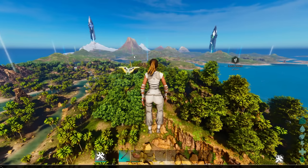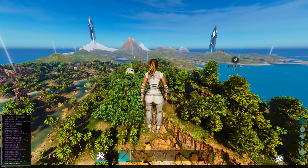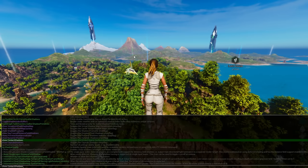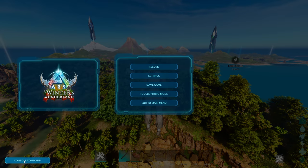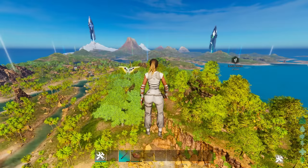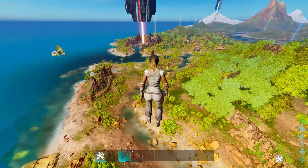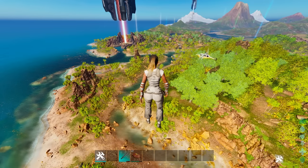There are a few more that are pretty important — this is the shadow quality command. You can find these by typing the commands in. What you're looking for is 'r.shadowquality'. This is more for console-specific players. If you set 'r.shadowquality' to zero and hit enter, it's going to remove shadows, making you have a completely lit Ark. Putting it back to one will return them. Shadow quality is still usable on official — let me know in the comments below if I'm wrong.